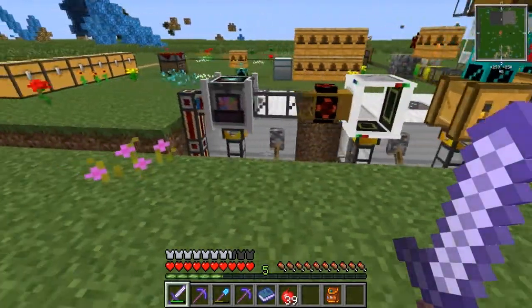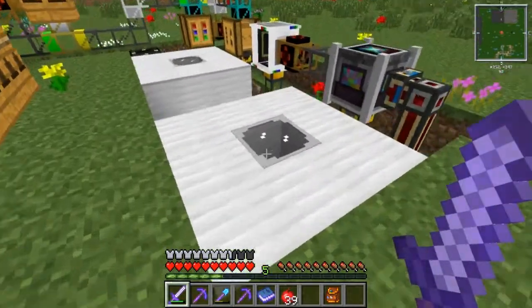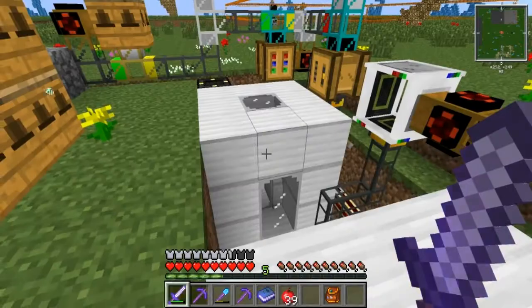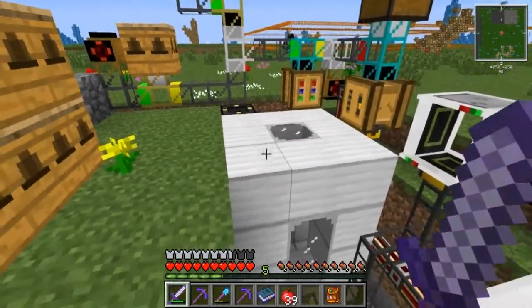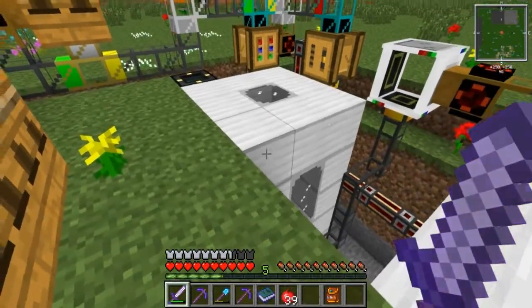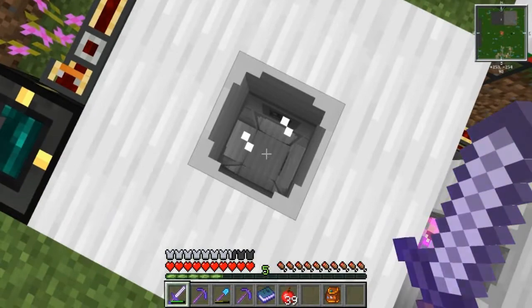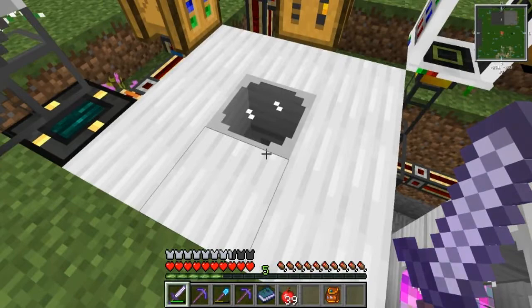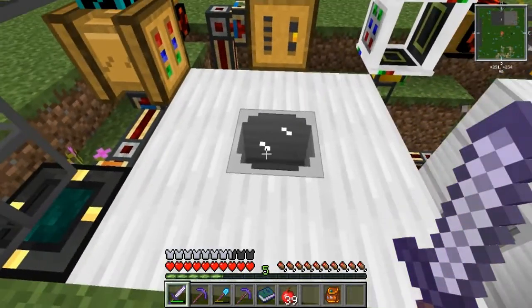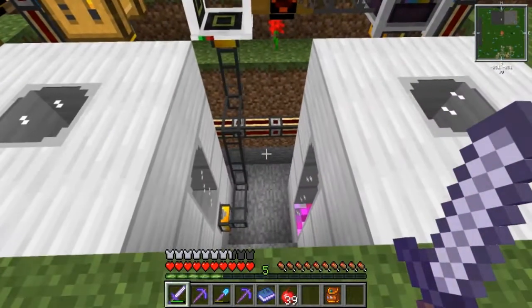I'll give you the basic rundown on how this thing goes. I have Railcraft tanks here because they hold more in a given area than the Zycraft tanks. If I put a Zycraft tank here, it would only be like three empty spaces — about 48 buckets. In the same space I get 720 with the Railcraft, so I went ahead and made a couple of those.